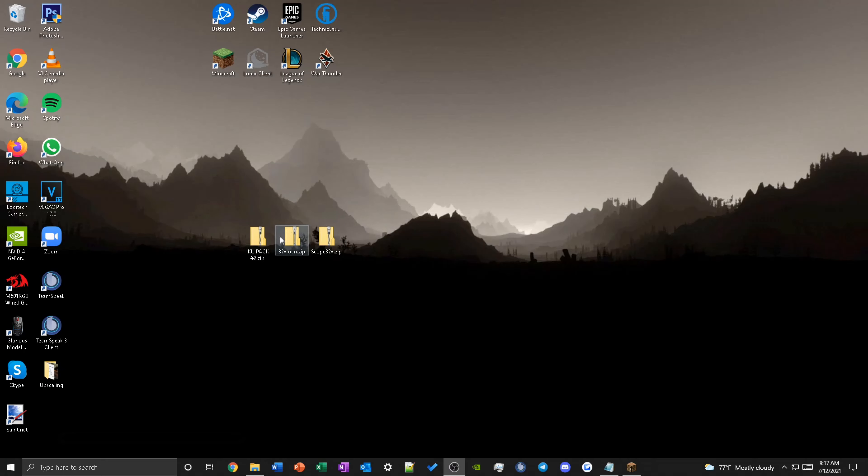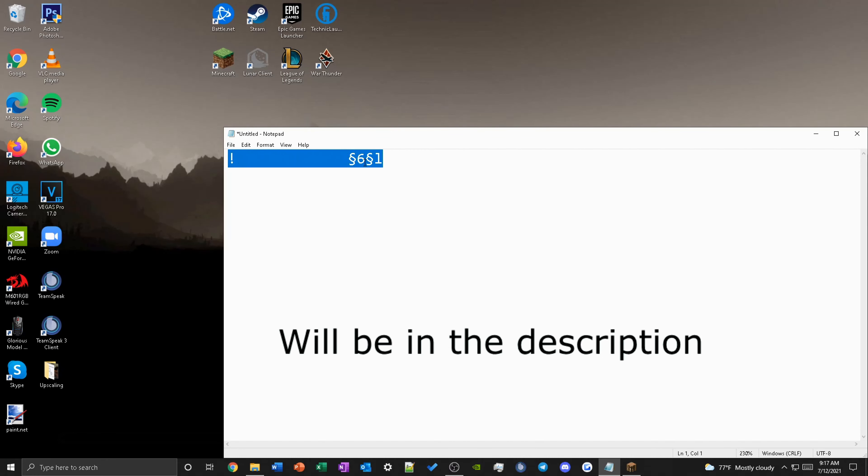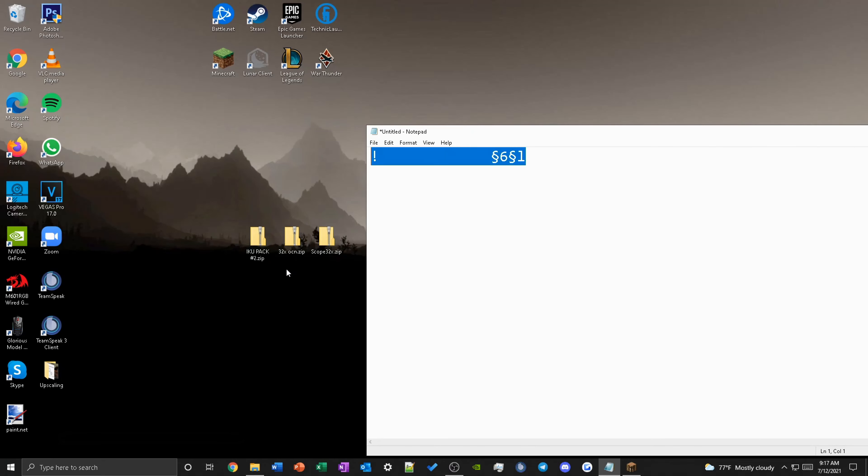Alright, for step number two, this is the nitty-gritty side of this tutorial. You will want to copy this text. The text has the Minecraft color code for gold and the Minecraft format code for bold, and the exclamation mark is used so that your texture pack appears at the top of the resource pack list when you're in game. Once you add this to the title of your texture packs, it will change the color, the format, and put your texture pack on the top of the list. It's just a simple copy and paste.